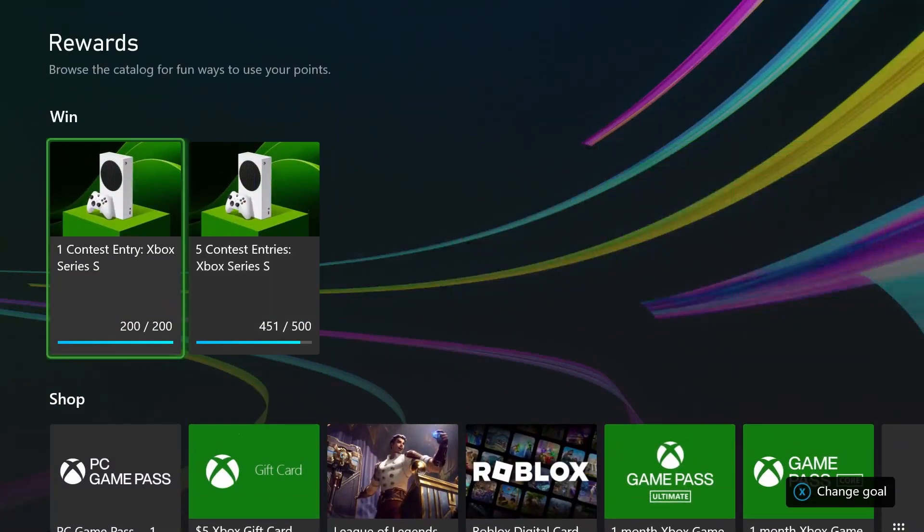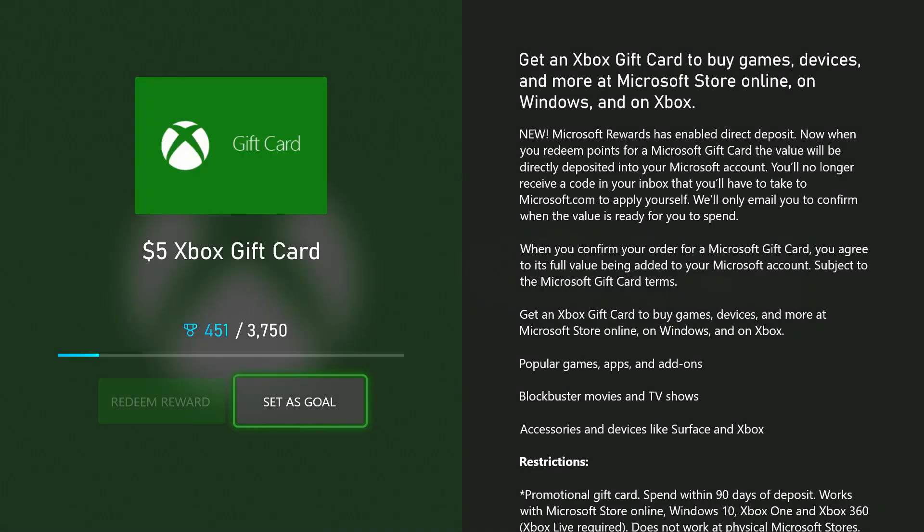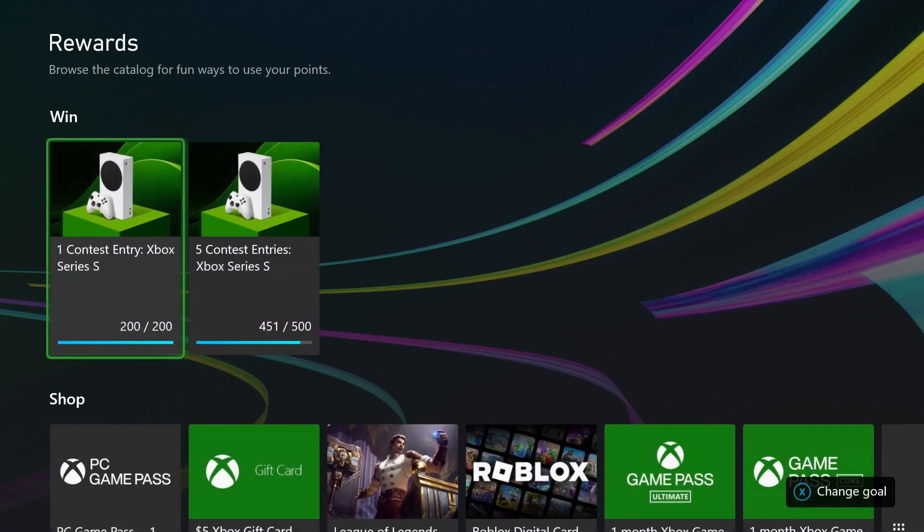Select the thing that you want with your points. If you don't have enough points you can set it as a goal, and you'll be able to redeem the reward right here if you have enough points available on your account.